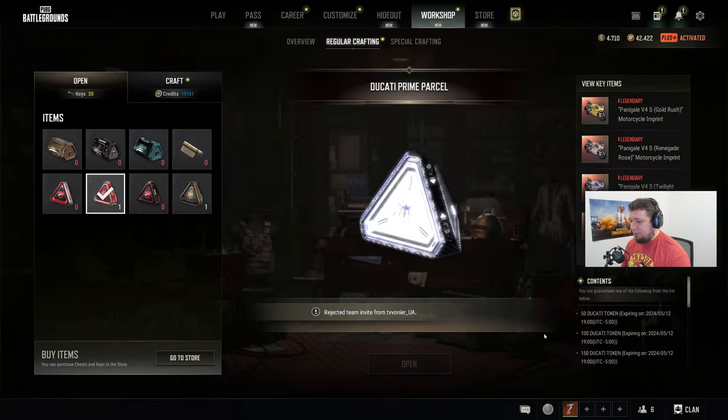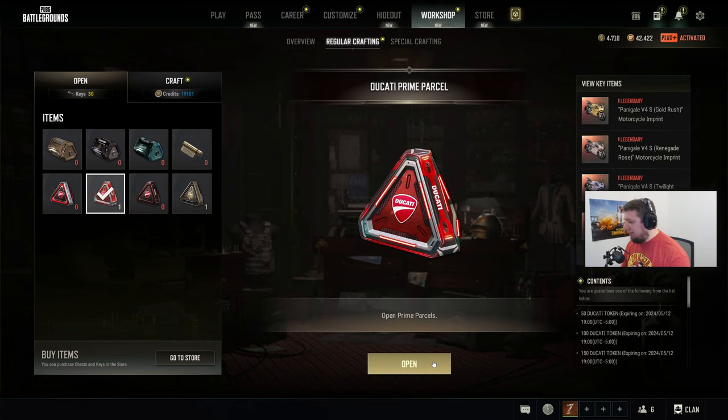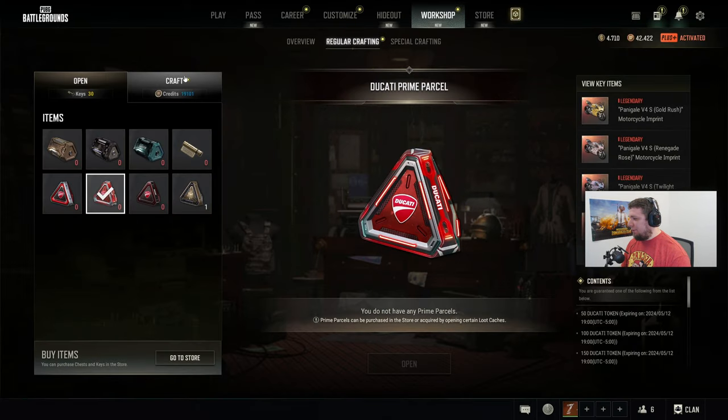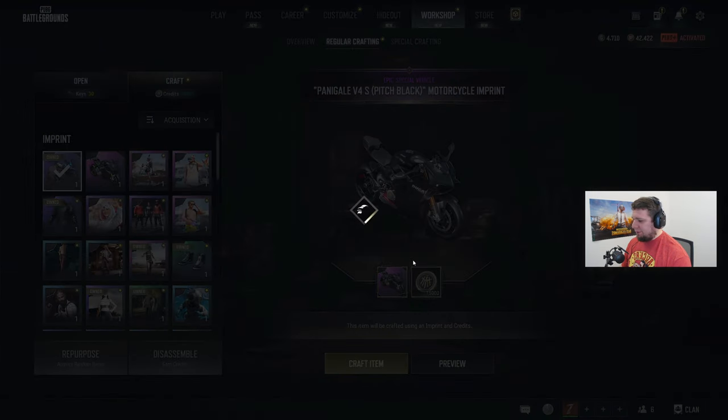Give us some motorcycle. We got the motorcycle — we got the black one, chat! Let's go! Pitch black — that was one of the ones I wanted to get. Super cool. Another border bike. We're definitely going to go craft that guy right away here.